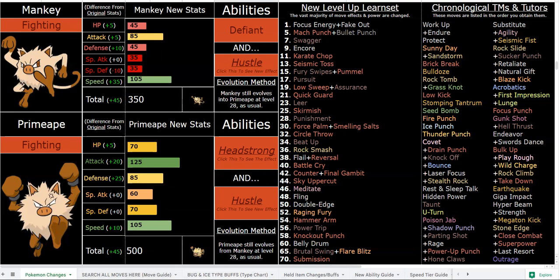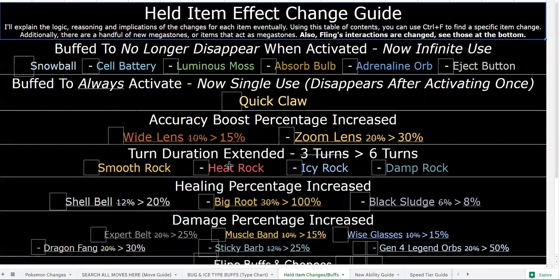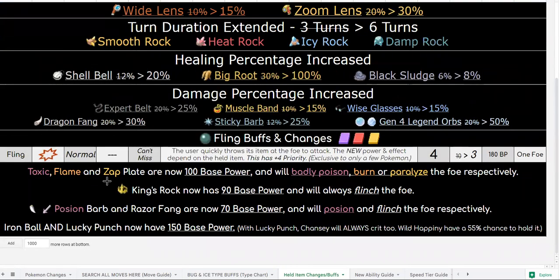There's also a funny move in Fling, which is massively buffed. You can find Fling in both the move guide and the held item buffs guide. Toxic Plate, Flame Plate, and Zap Plate will always inflict status when flung — Toxic Plate is 100 base power. Flame Plate will burn, which is powerful. Fling is priority, so you get a 100 base power Normal-type priority move that can't miss with Hustle, and it'll always burn if you're running Flame Plate.